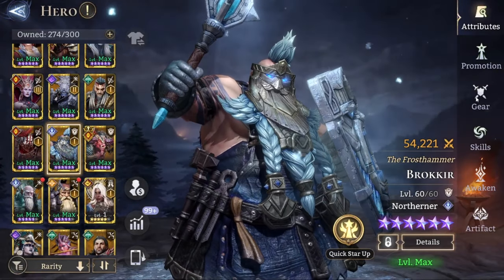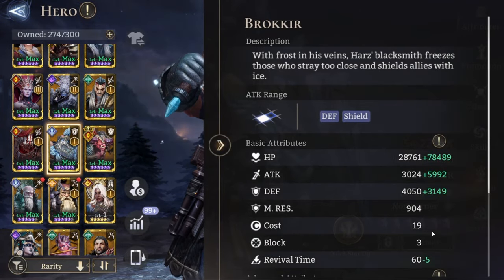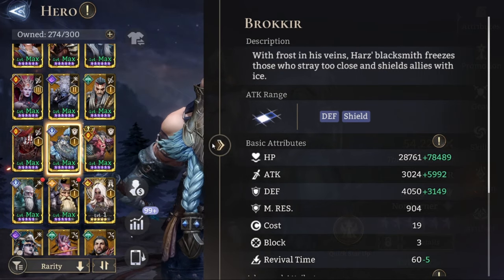Broker is built like a tank with a lot of HP — close to 100,000 HP, if not exactly that.